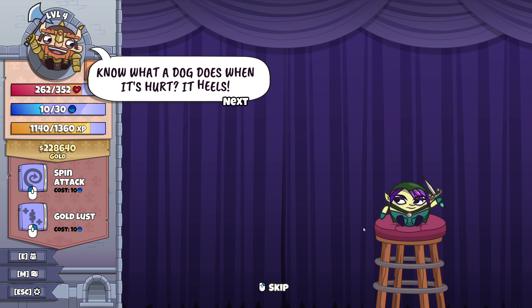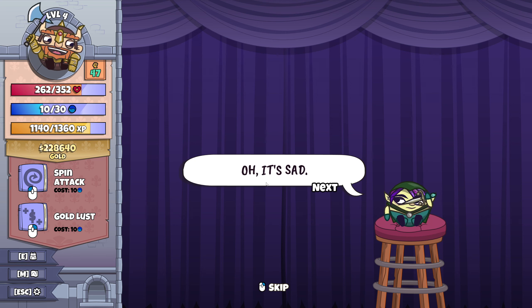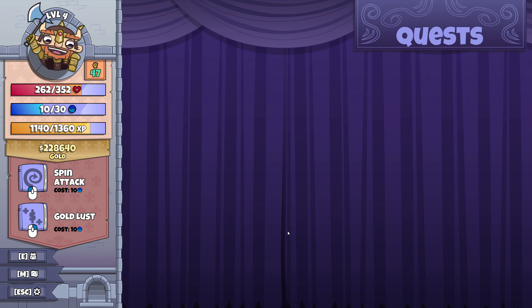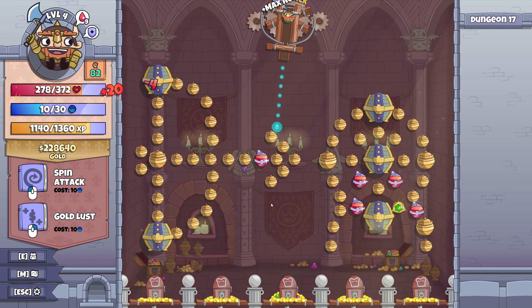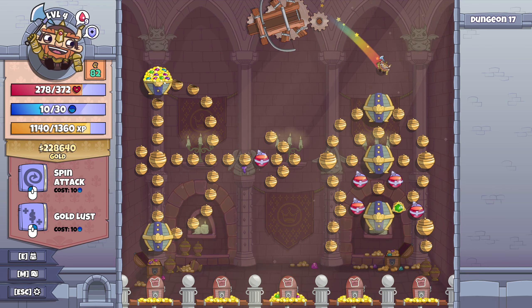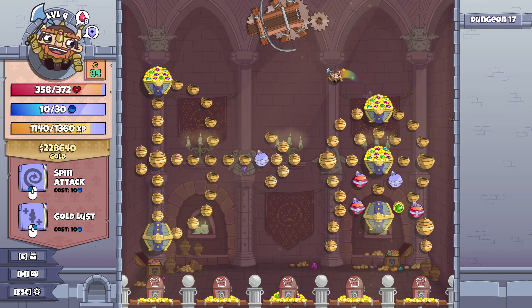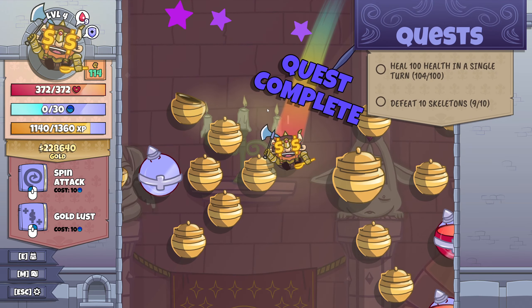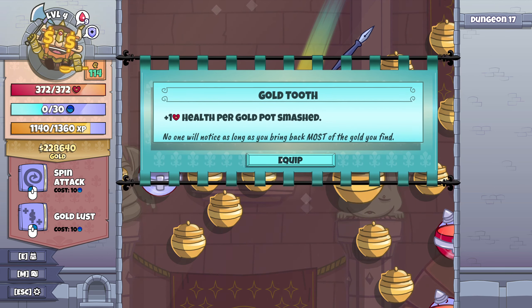You know what a dog does when it hurts? It heals. Is that supposed to be funny? I mean, apart from the hurt dog part — yeah, I guess it's sort of sad. So, heal 100 health in a single turn — shouldn't be too hard. And we've got one more skeleton to defeat. Any skeletons here, please? No. Let's get some chests. We did that quest straight away. Plus one health per pot. Smashed.